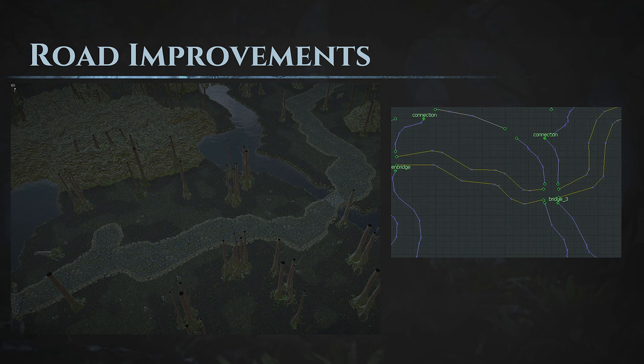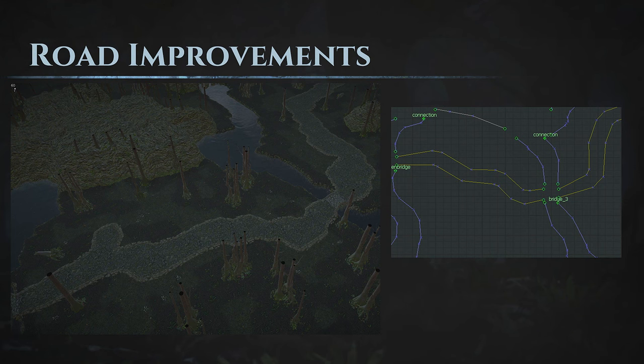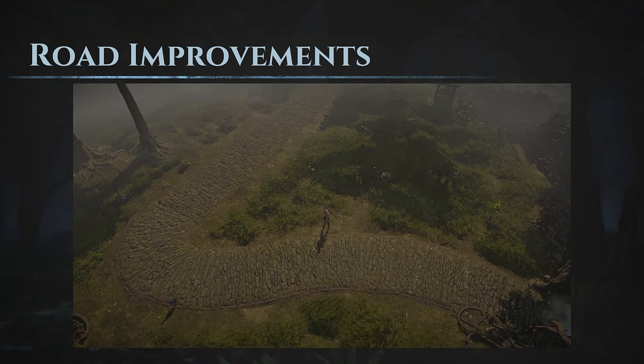We have roads — you've probably seen them. They're not amazing, to be honest. The road is actually two edges, one for each side of it, and we really try to keep those edges nicely together, but it's not perfect. So for Path of Exile 2, we really want to improve this. The core problem is that the road is two edges — it needs to be a single edge using larger tiles where we have full control over the width of the road. And in Path of Exile 2, that's what we're doing.